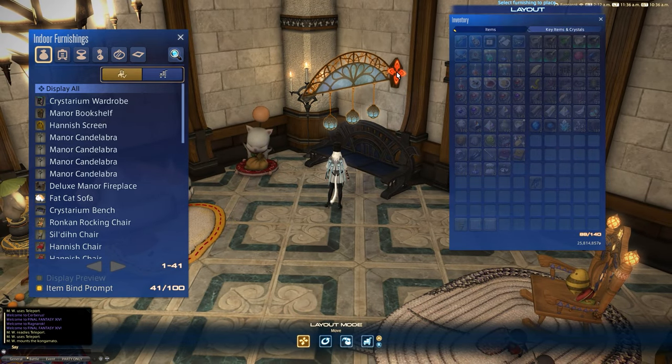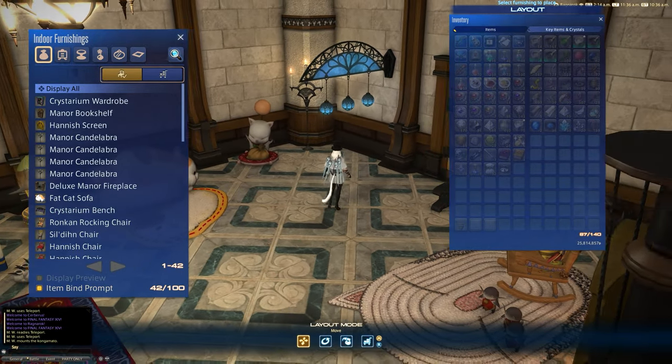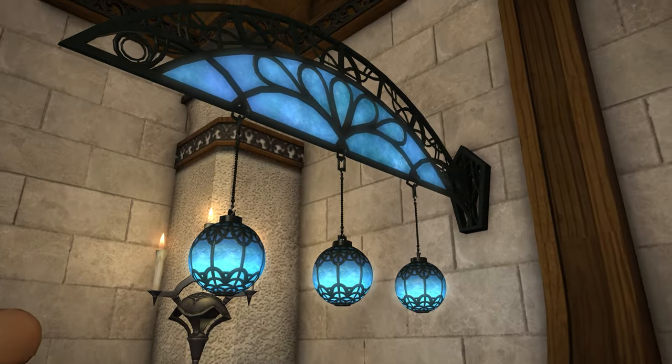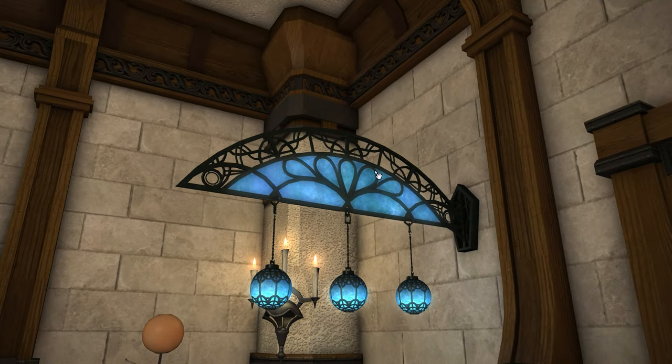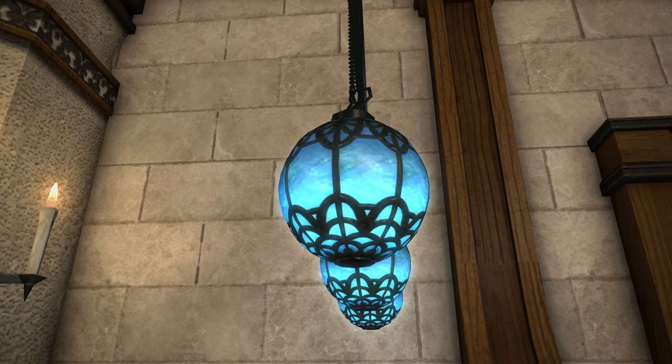Let's just place this over this bench for a second — we'll move the bench over there temporarily. So this is what the item fully looks like, and as you can see you've got something sticking out of the wall and then there are these baubles. I think that's fair to call them that, sticking out.